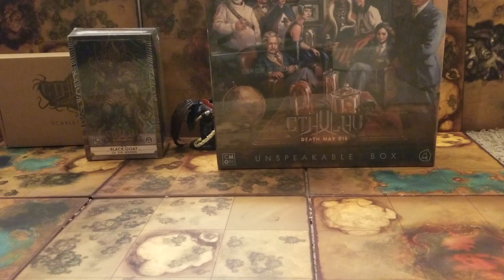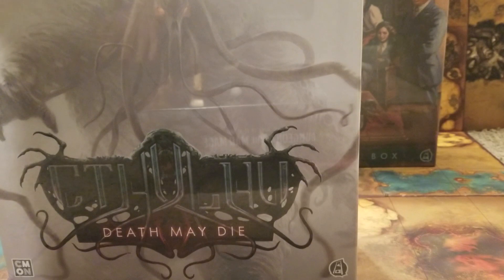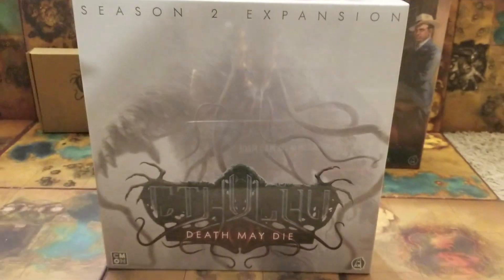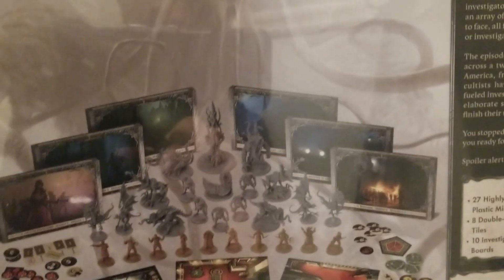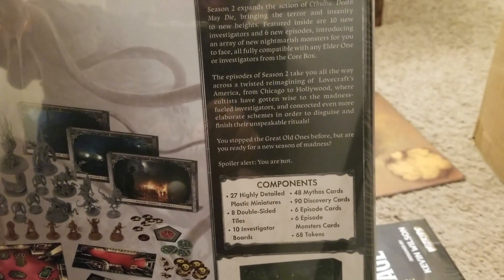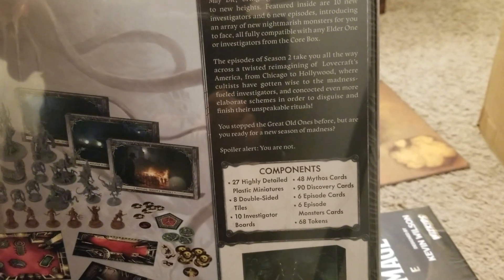Moving right along - this is Season 2, The Expansion. Pretty exciting. Season 2 The Expansion has no exclusives, but it does come with the Scarlet Mini, although it's in a separate box. Here's what you get: a lot of cool minis - 27 minis. This box was not a steal; I want to say it was $49. But it's got some more adventures, if you like the game, which one day maybe I'll play.